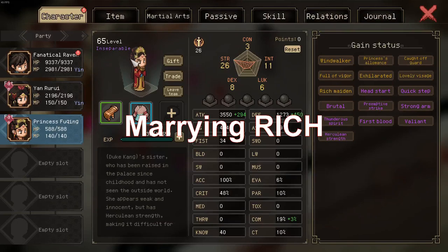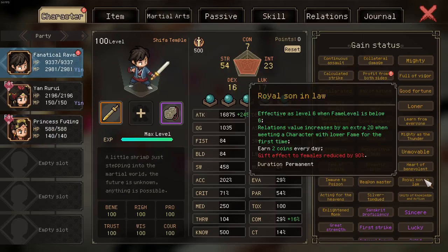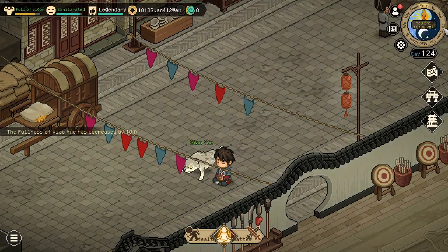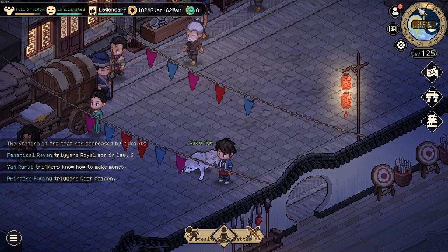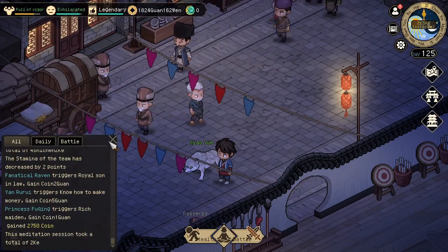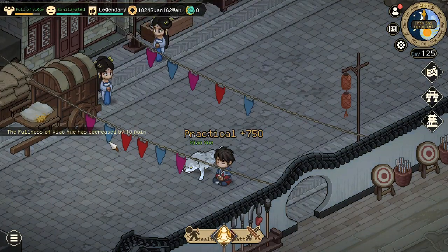The third method is to marry girls. There are three girls you can marry which grant you money: Princess Fuching, who gives you the Royal Son-in-law trade; Yan Rui Rui, who has the 'know how to make money' trade; and Lady Dean. What they do in particular is at 11pm you will gain money. We have 1,813 guan, roll over to 11pm and we have 1,824 — we gained 11 guan or 11,000 gold simply by being around.